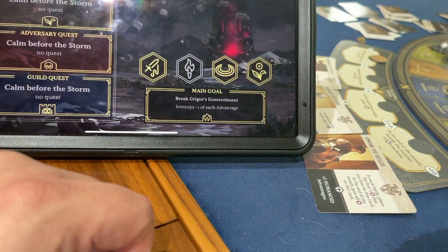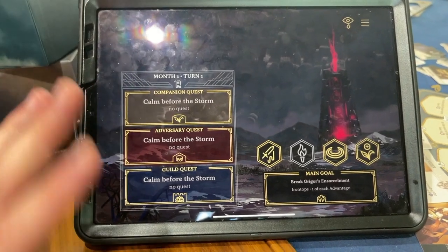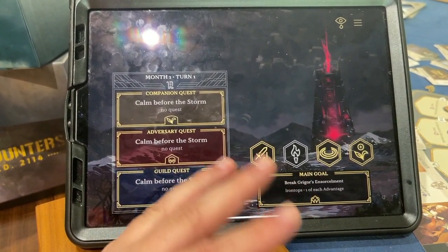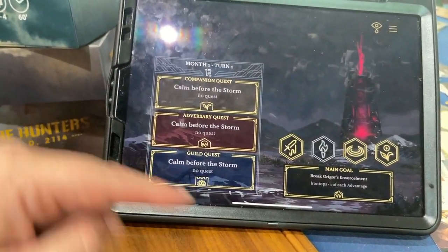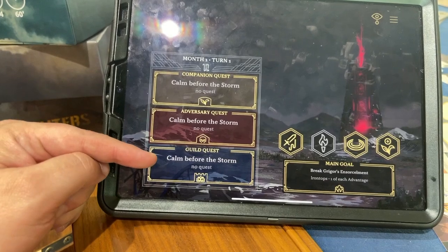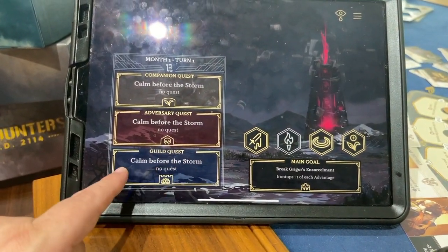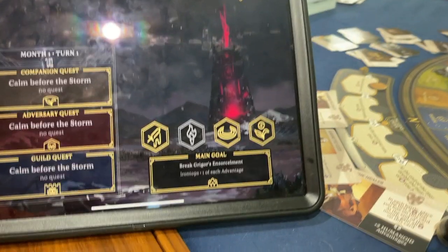Month one begins. In the first month you don't have any quests — quests start in month two. The tower has not yet awakened, so we get a free action where we can do something without worrying about bad events. Our main goals appear on screen. Starting month two, we'll be given three quests every month: one to gain a companion, one where bad things happen if you don't complete it, and one guild quest where they help if you do it but hurt you if you don't.